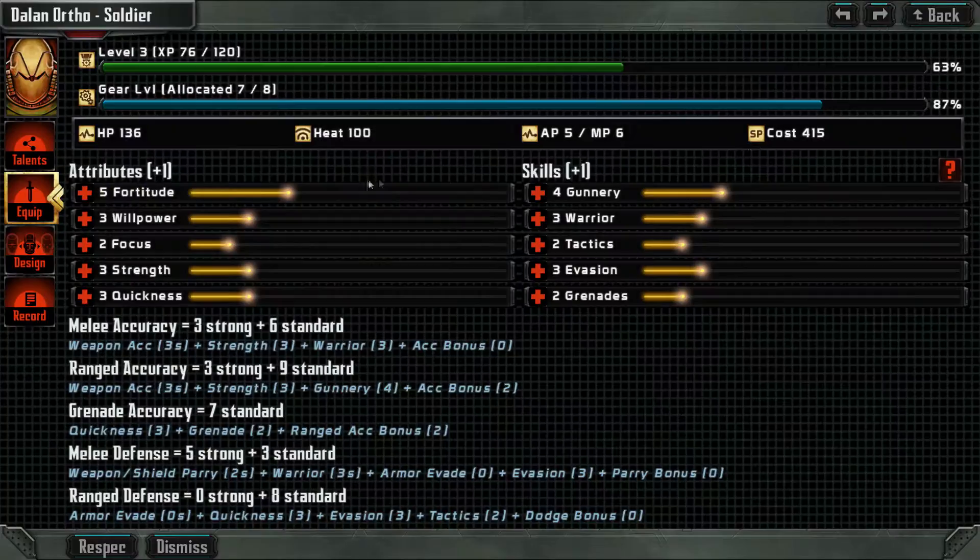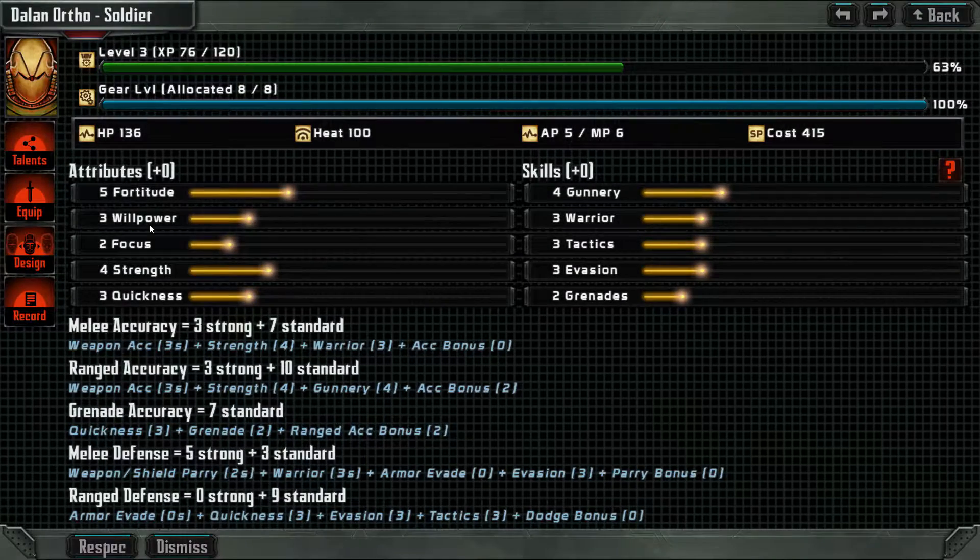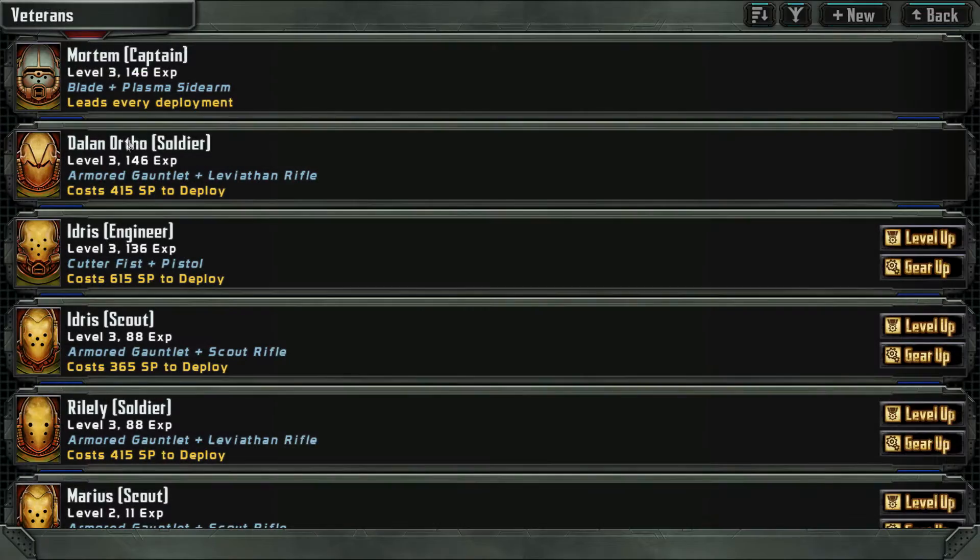Next is Dalen. I'll give you some stuff here. Got one point to spend. He's already got the bullseye lock, so we're going to get him the ammo rack. And we have Idris the engineer, and Idris the scout.